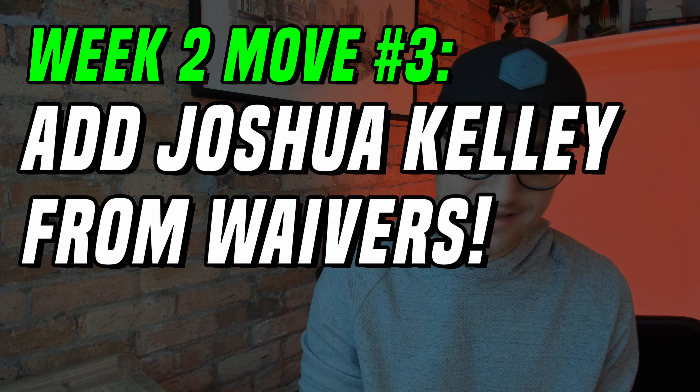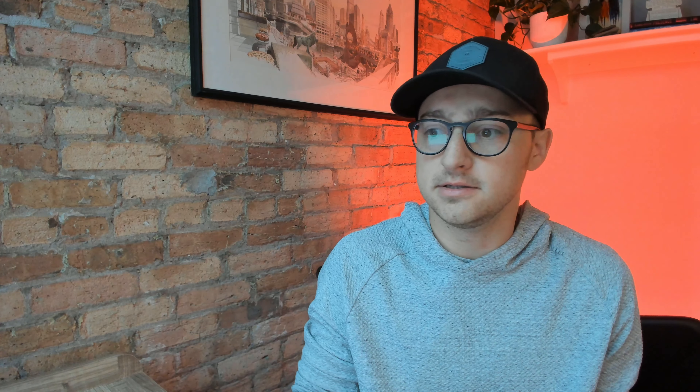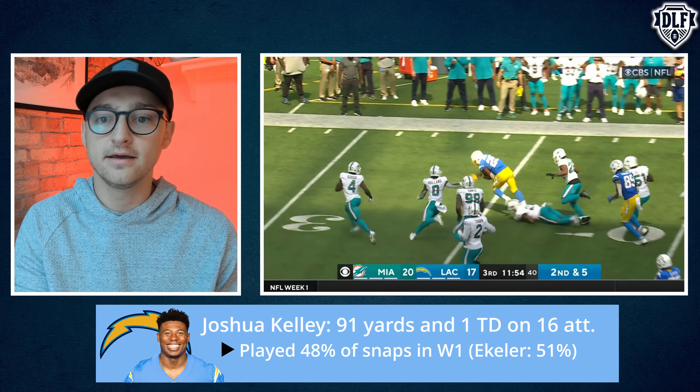Sticking at running back, move number three: go out and add Joshua Kelley. This is not because Austin Ekeler got hurt — it's because Kelley was basically a part-time starter in week one. He played a ton, got a ton of work, and none of it was garbage time. It was a close, competitive game the entire day. He got 17 touches — 16 carries and a reception — was highly efficient, and mixed in regularly with Austin Ekeler.